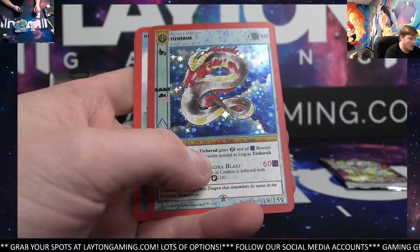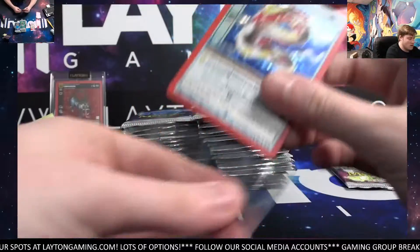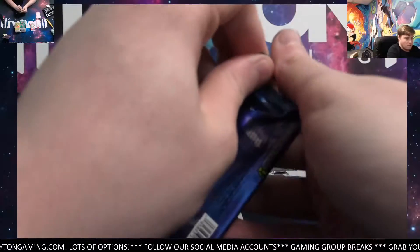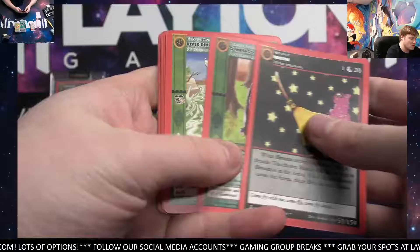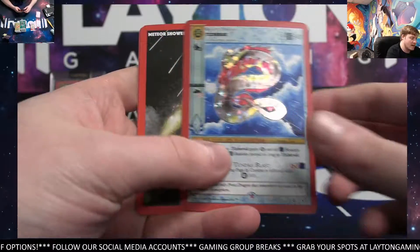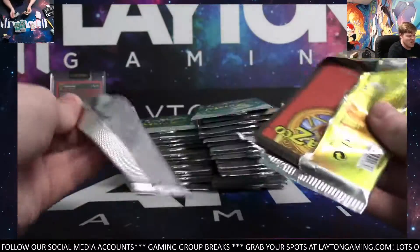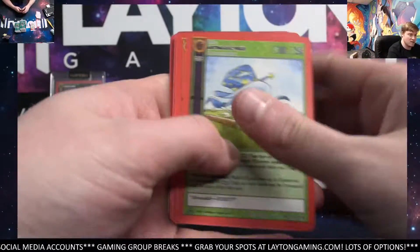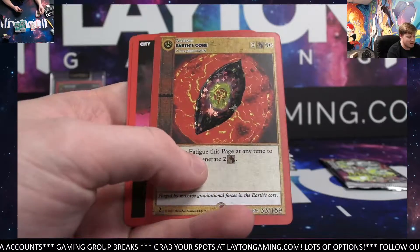Got the Tezzeruk, full holo. Gyarados knock-off there. Nice. Tezzeruk — I think that's smart right now. People are in search of MetaZoo Slabs, I can tell you that much. From being at some shows, I can definitely assure you that some people are on the lookout for PSA Slabs of MetaZoo cards, especially the 1st Ed stuff and Kickstarter stuff, of course.